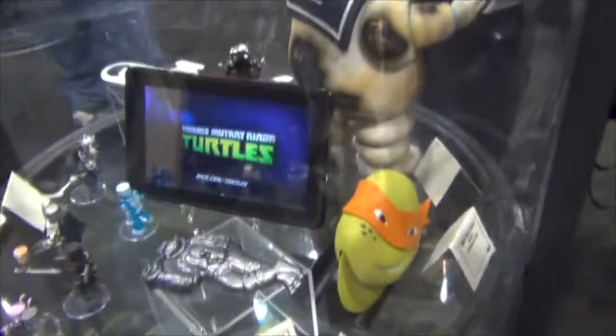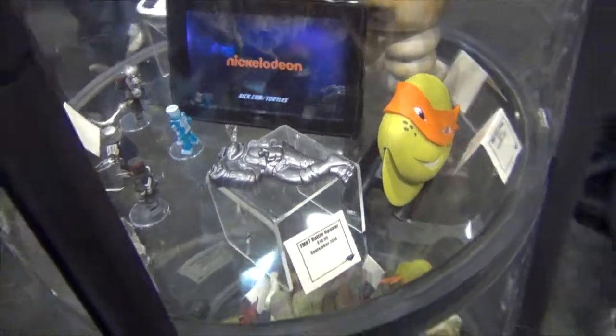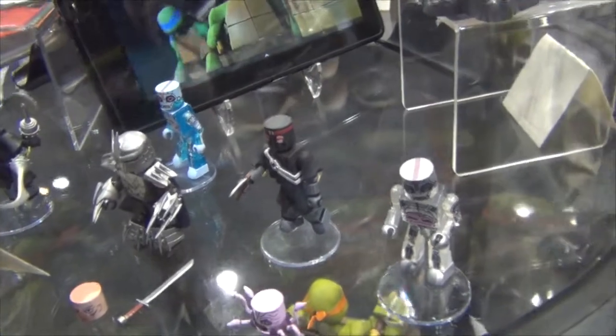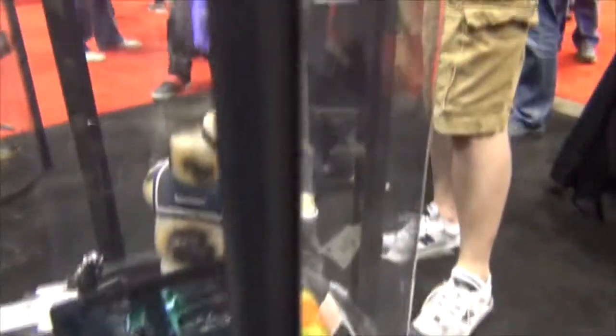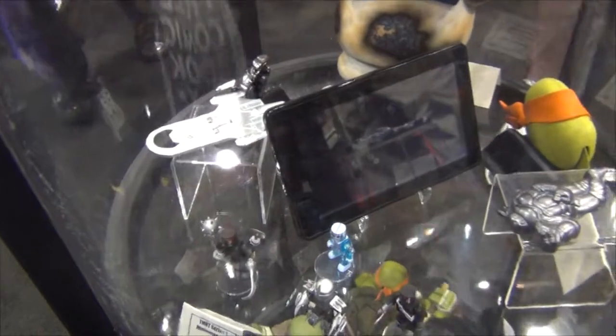Teenage Mutant Ninja Turtles is our next big license. We've got a pizza cutter and a metal bottle opener coming out, and we're going to do one in Minimates. We own the turtles here today — we'll see Shredder and some foot soldiers and foot clan badges, and a couple of the Utrom aliens. Down below you can see our vinyl things — all of them. We also have a couple more metal bottle openers: one for Lost in Space and one for Star Wars — that's the land speeder. And we've got a new vinyl: Ghostbusters Stay Puft Marshmallow Man — the burned Stay Puft, toasted.